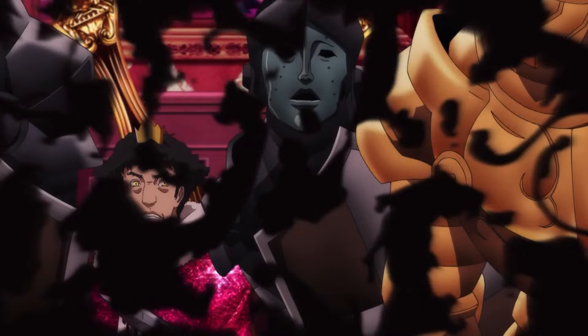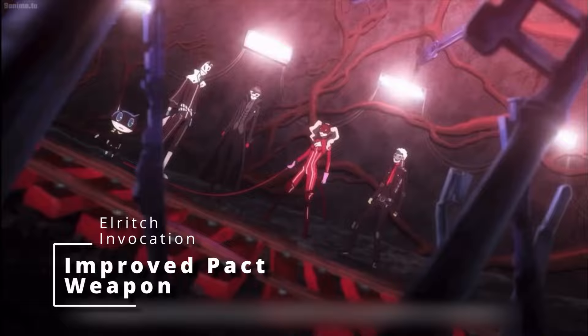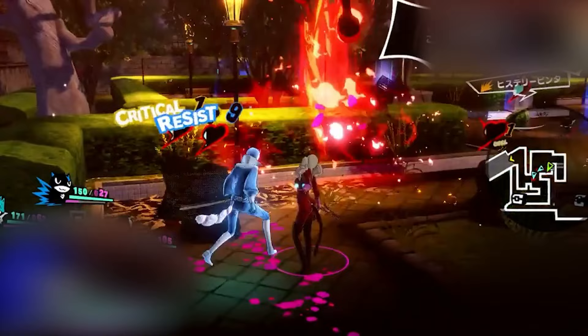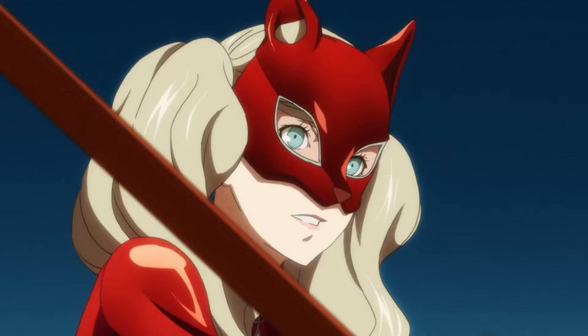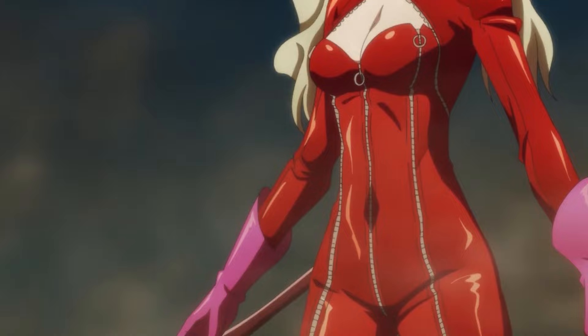We'll start off with Improved Pact Weapon, because that gives us a plus one to our whip, which is pretty helpful because whips generally don't do as much damage. But they are finesse weapons so we can use our Dexterity, and they have Reach so you can actually hit something that's 10 feet away. The other invocation to grab pretty early is Agonizing Blast, which boosts up the power of that submachine gun, because it allows you to add your Charisma modifier to every single blast that comes out of Eldritch Blast.